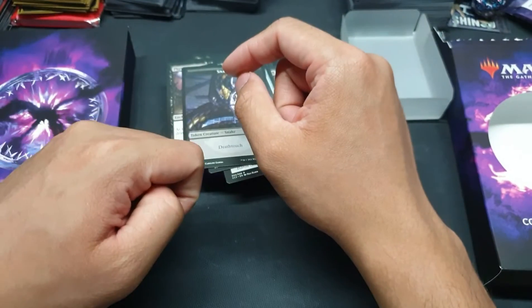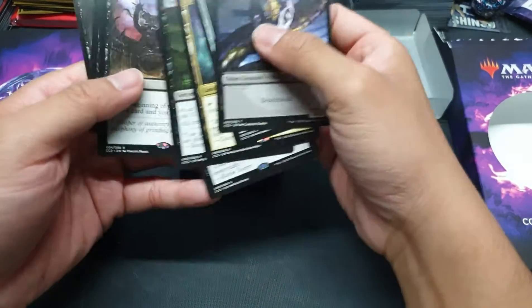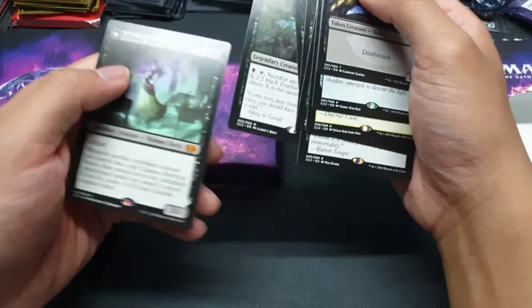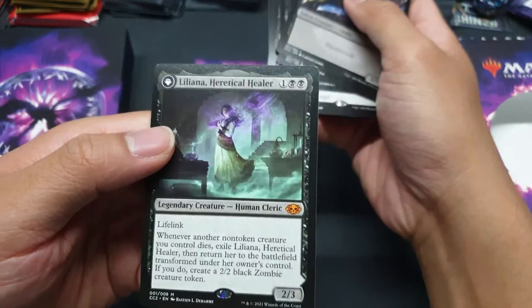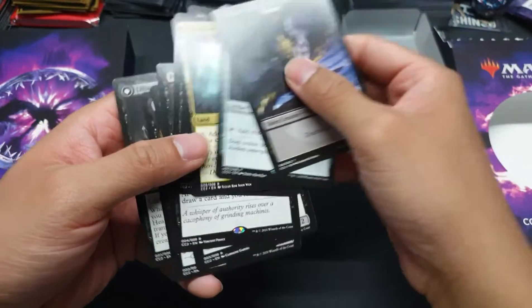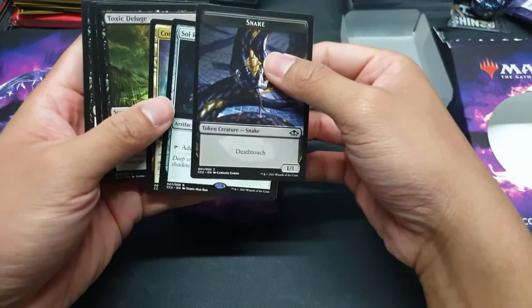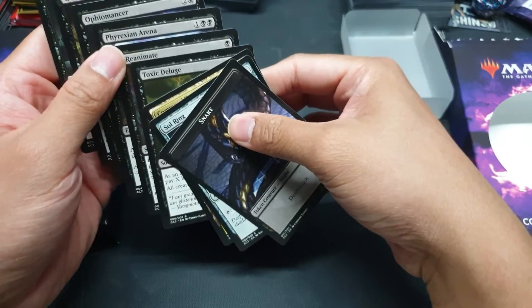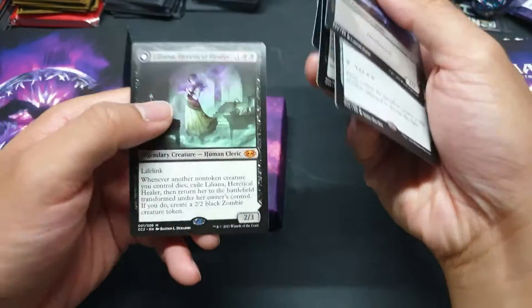So it's unlike the Planeswalker Spellbook wherein they had a random foil card. I think they should have added that in because that would really drive the value of this up — imagine getting a random foil Liliana, Heretical Healer or Ghoulcaller Giza, that would be epic. But I think for the price of this, this product is really worth it, especially if you're a Commander player. You get staples, but if you already have the cards, the only thing going for you here is the alternate art.